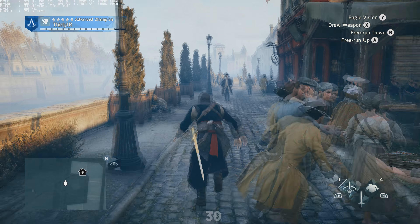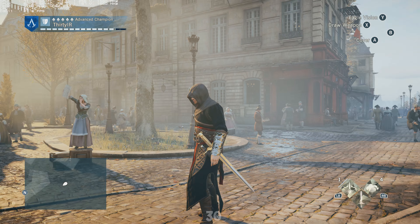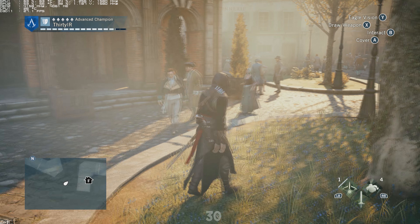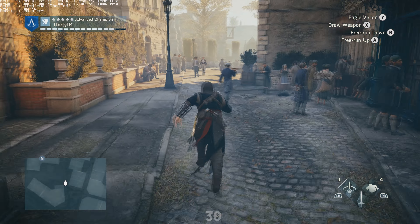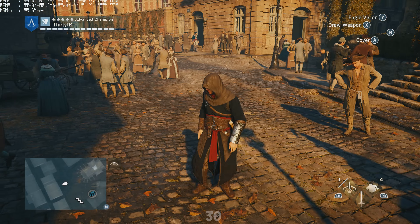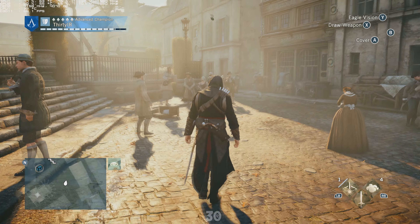As far as the gameplay and story go, I didn't really like Black Flag, but Unity takes a special place at the bottom — it's one of the most boring games ever. As you can see, I'm just walking around after having beaten the game. In other AC games you'd have squads of guards to engage in combat, but here you rarely come across any guards for combat. It's just a lot of civilians milling about.